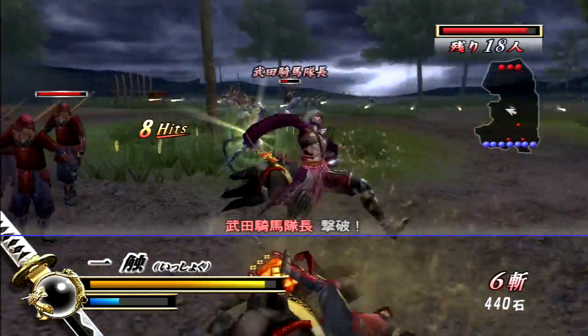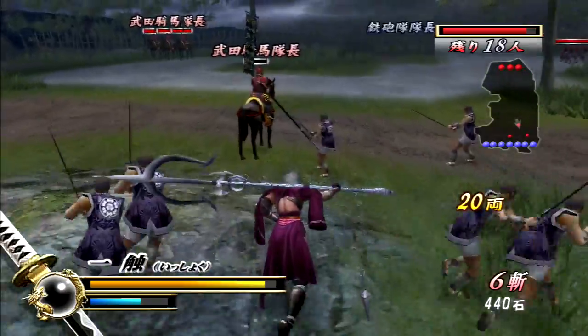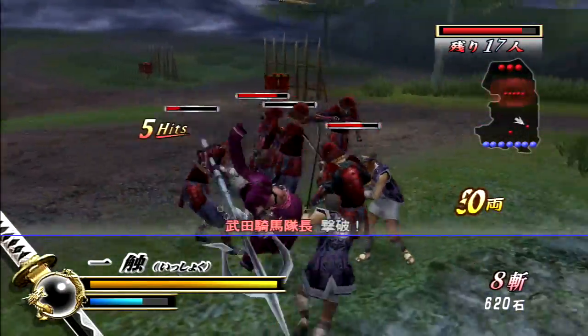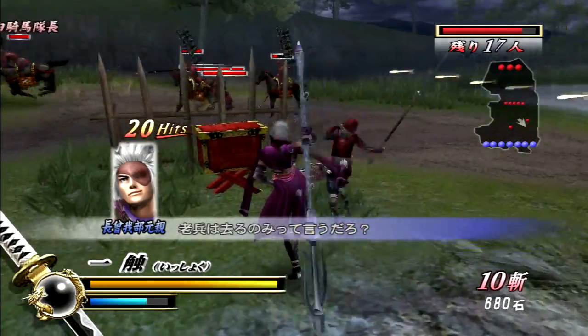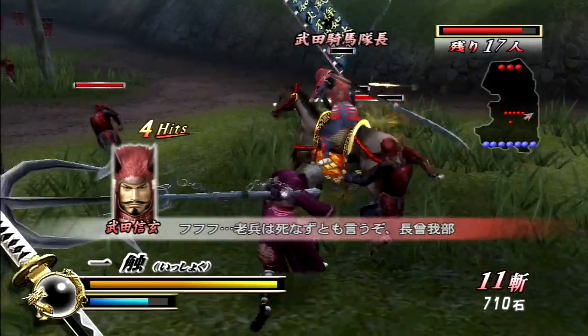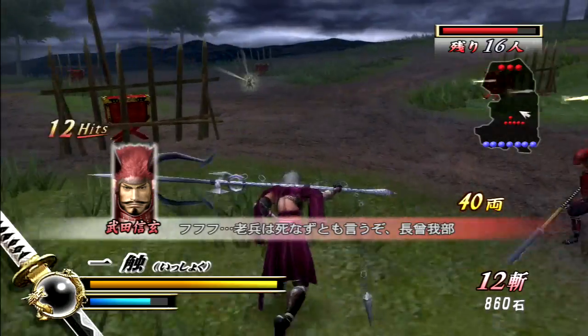We have all of these mounted units — the Takeda Cavalry — and the command units within the Takeda Cavalry have to be taken out. Luckily we have our riflemen back here, our motley crew, who's ready to gun them down at the first sight. Same thing if you were playing as Nobunaga — anyone like that — you'd have the Archibus Corps.